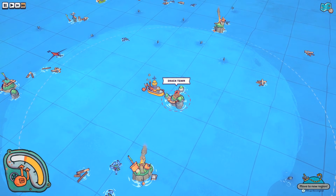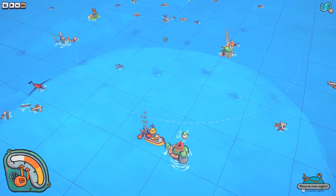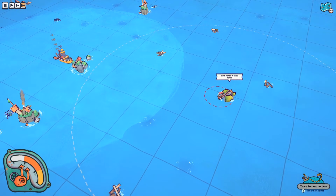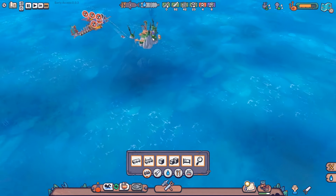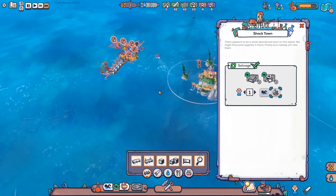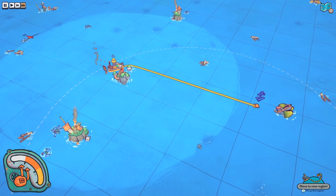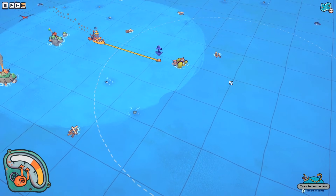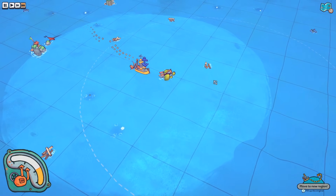It'd be nice if we could click on a shack town we've visited before to see what might be remaining. There's an abandoned motor boat here - that might be a good thing to go visit; maybe there's food there. Everything on the shack town has already been salvaged - good. Let's go to the motor boat now and see what's there. The town is actually smart enough to move around objects - that's neat.